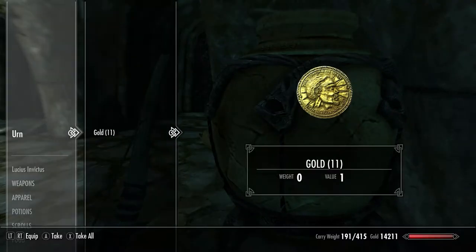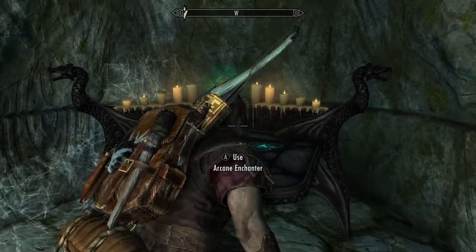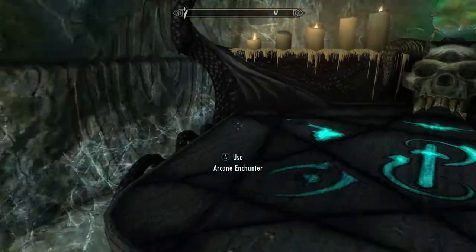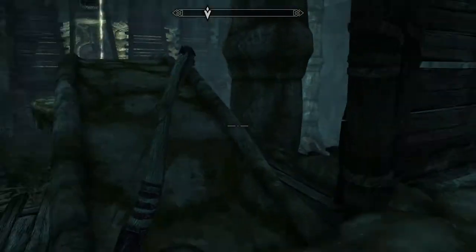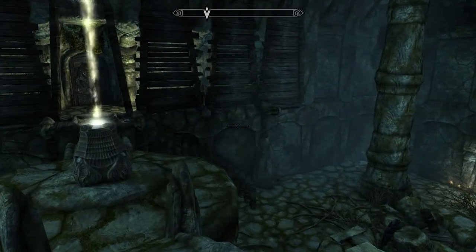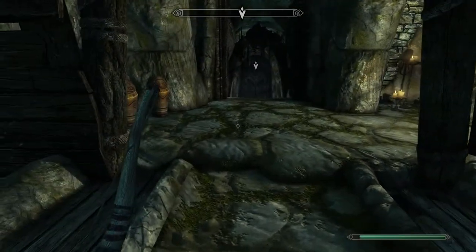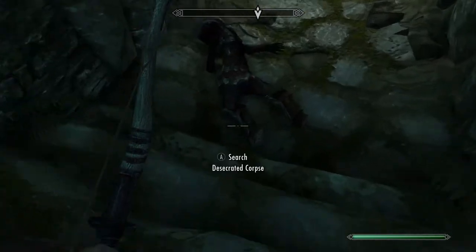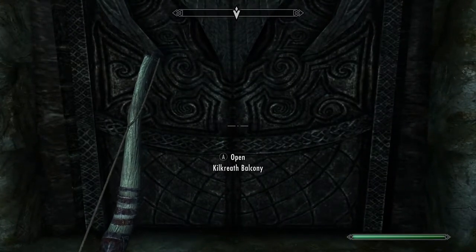Let's see if I can disenchant anything — no, I don't have anything. Let's go back into sneak mode with the bow out. Let's push this button. Okay, that kind of worked — look at this guy right here, super cute. Open Kilkreath Balcony — uh-oh, I'm nervous. Are we supposed to go this way? Oh, there's one!